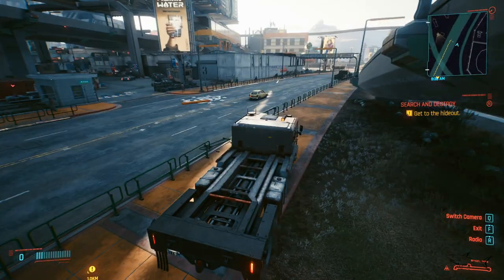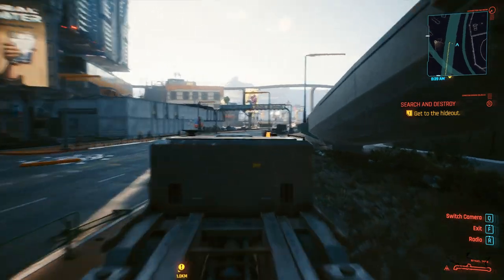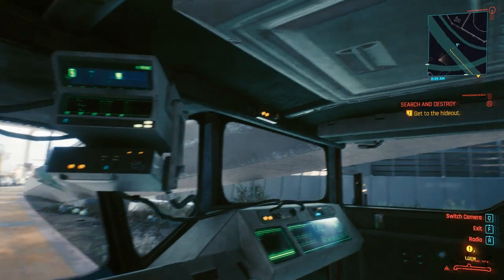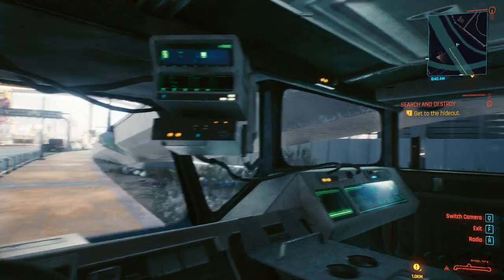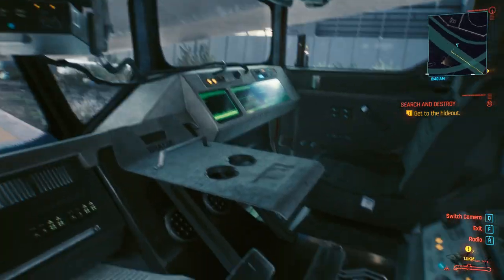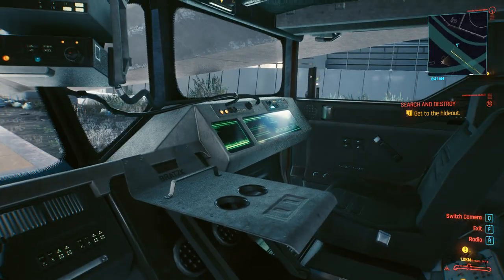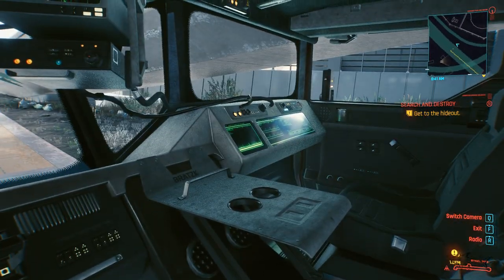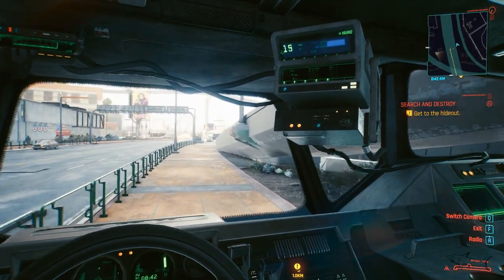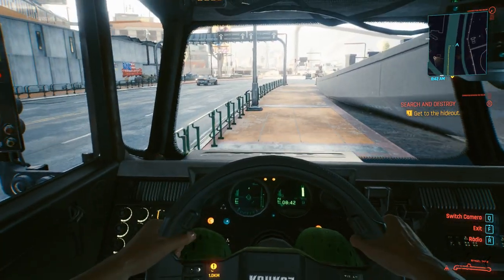Let's go inside and drive it. First I want to show you the interior because we have a really big cabin. There's a hatch to go outside but you can't really do that in this game. It's a really big two-passenger car. That's a cup holder, the speedometer is up top, and here we have the clock and other stats.